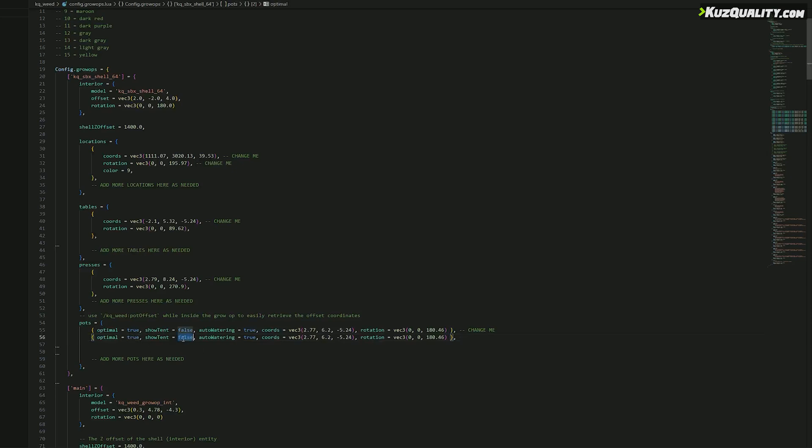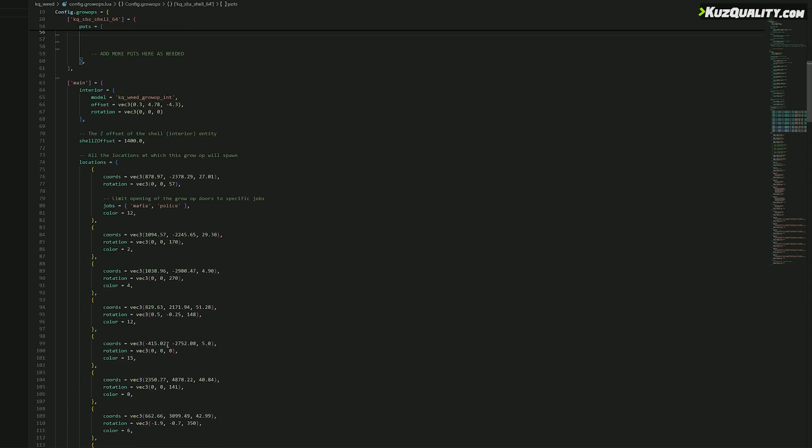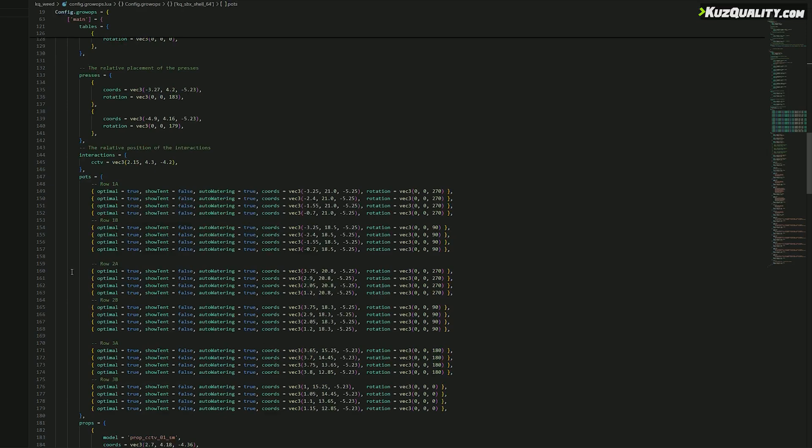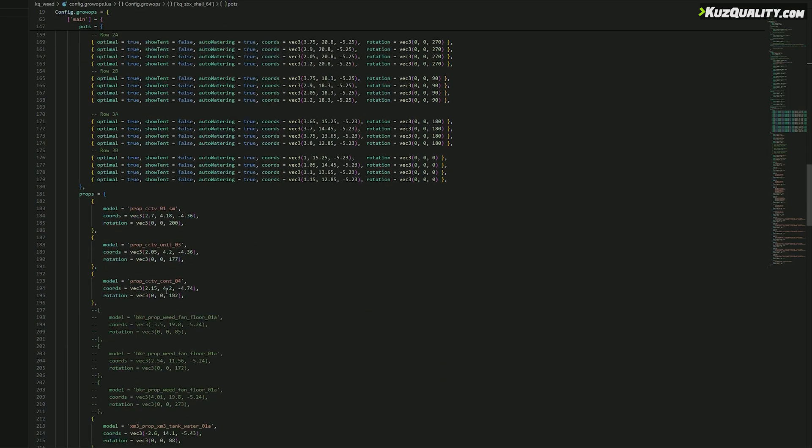I can also change some of the values of the parts — for example, having the grow tent visible, or having the auto overwatering system on or off. You can check out the existing growup template that comes with the script, which shows pretty well how everything can be set up.